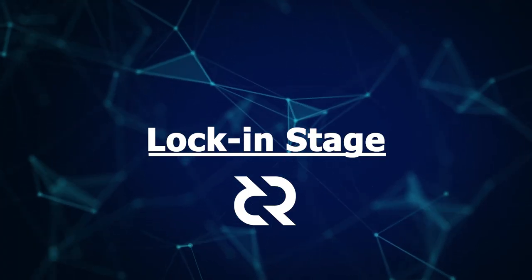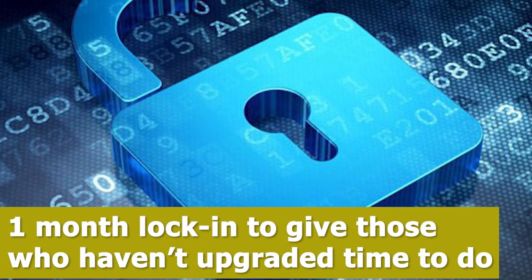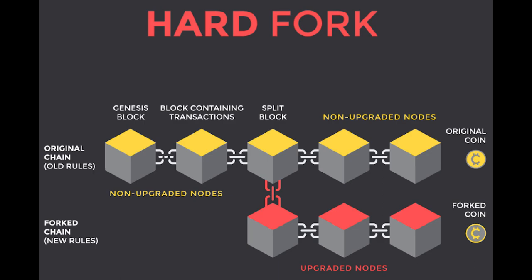Finally, we have the lock-in phase. If the vote passes, there is a lock-in period of about one month that is meant to give participants on the network who have not yet upgraded time to update their software, so they will not be forked off the network. Once the lock-in period is complete, the chain will hard fork with the new consensus rules activated.